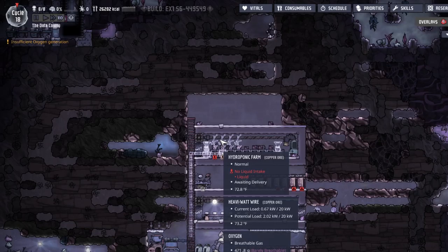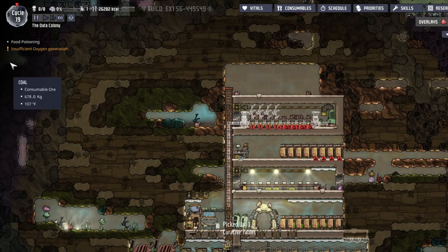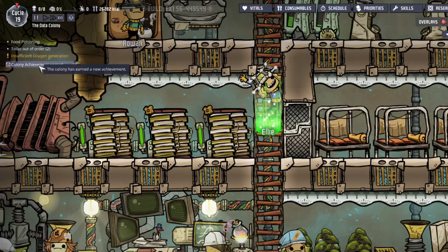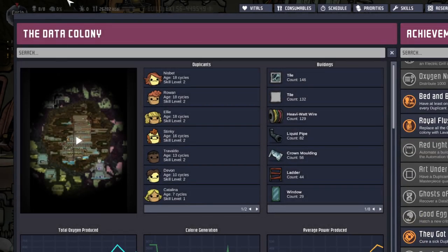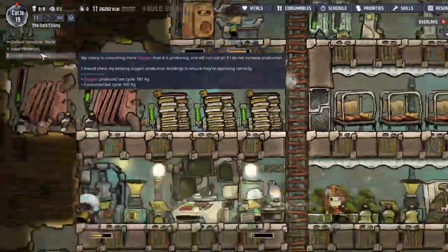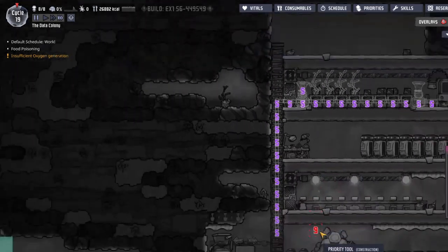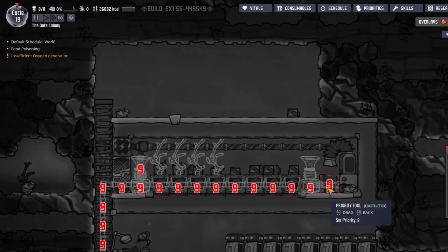The only thing I'm quite worried about is starship fuel. Oh no - food poisoning? Germ-covered muckroot. Okay, they got better. Cool. Cure a sick duplicate of disease. Insufficient oxygen generation - well, it's a good thing that we were making those up there. Priority nine, all that.